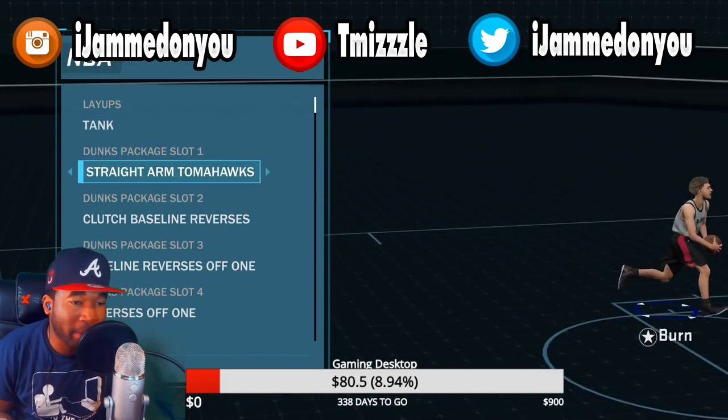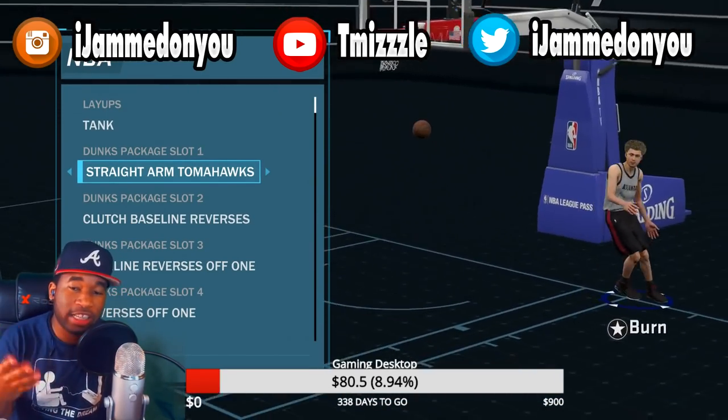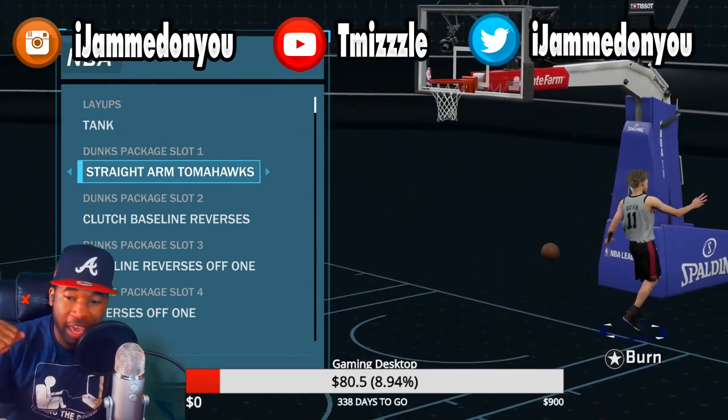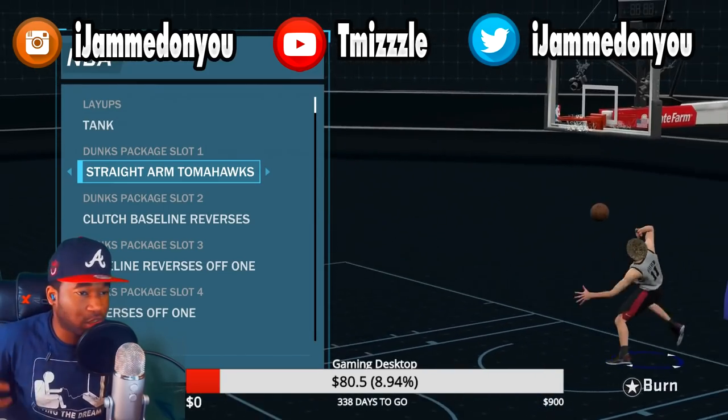The very first one I have is a straight-arm tomahawk. This is pretty much the only tomahawk that you need. The reason you want this one is because it does not do any of that cocking back — none of that extra motion cocking back. It's just one straight motion.